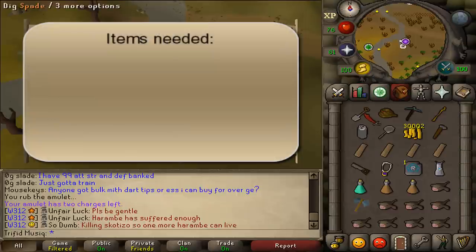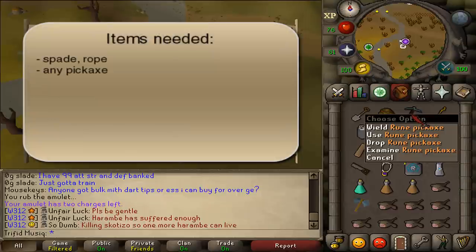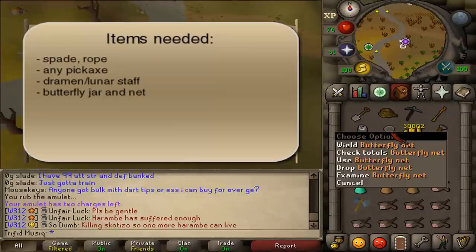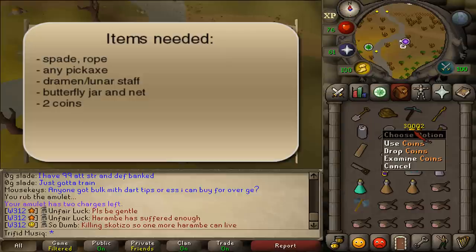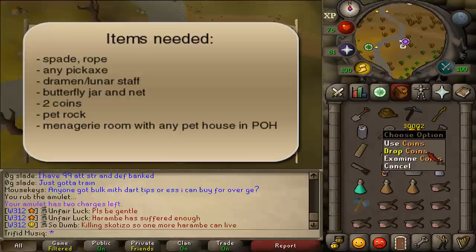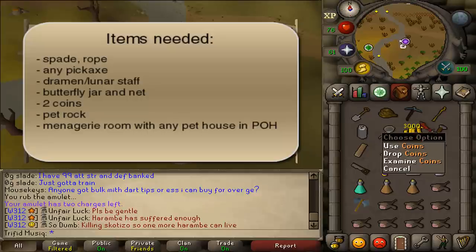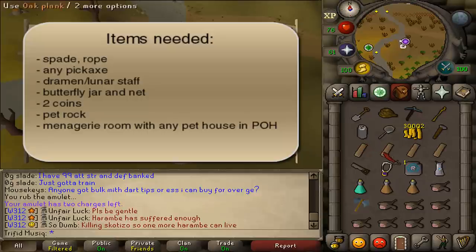For the items needed: a Spade, a Rope, any kind of Pickaxe that you can use, a Dramen or a Lunar Staff, a Butterfly Jar and a Butterfly Net, and 2 GP. You also need a Pet Rock, and if you don't have it you can get it while doing the tasks. You also need to have a Menagerie Room with any kind of Pet House in your POH. The room itself will cost 30,000 GP and the first Pet House needs 4 Oak Planks, a Hammer and a Saw to create.